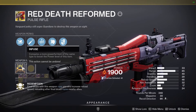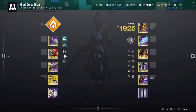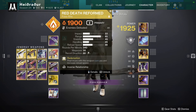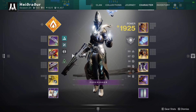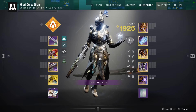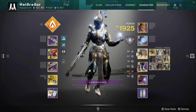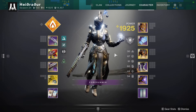This is an essentially you-cannot-die setup. And then you pair this with the fact that in less than six days we're getting the exotic catalyst for Red Death - as I know there are going to be people at rank 145 in less than a day - this will allow them to essentially have Speaker's Sight with stupid amounts of supers.